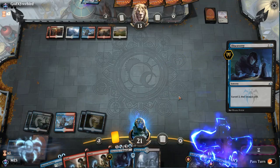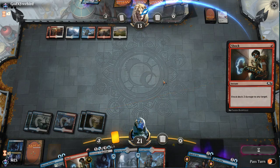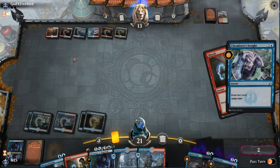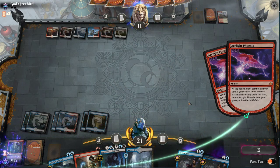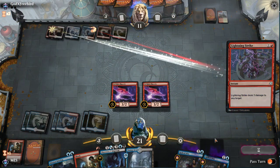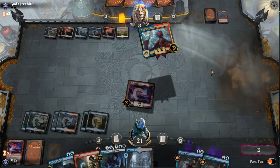Our opponent had a counterspell, but it's okay. We have a Phoenix. I can't quite go off next turn — I can't, since I saved the Opt, but I didn't know I would have a Phoenix yet. We really want this Chart a Course to resolve, but instead we could just Radical Idea, Radical Idea. We need the upkeep stop next turn for Mission Briefing. This looks like Chemistry's Insight into Teferi, so I kind of like passing with mana open. On the other hand, Chart a Course is just better and leaves two mana open anyway.